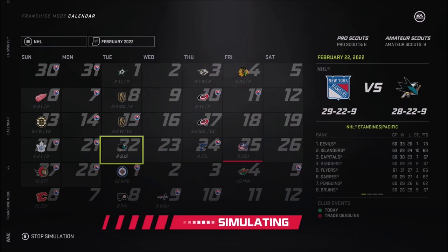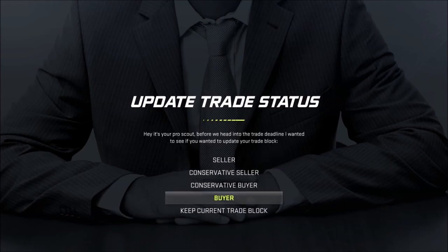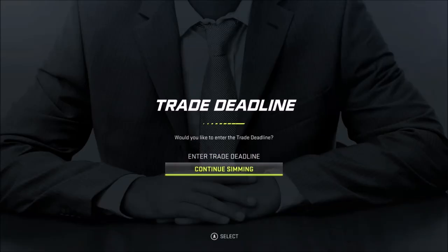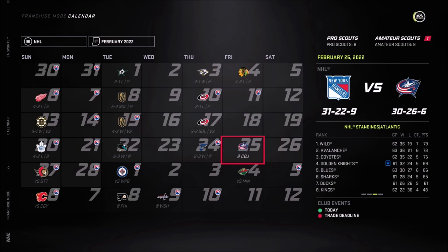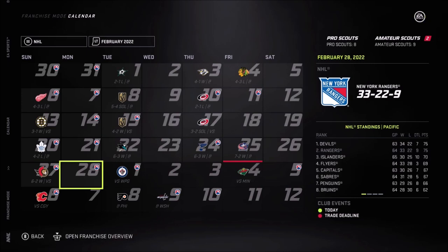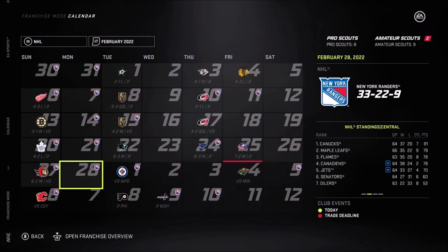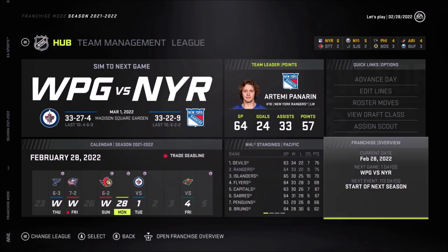Ever since we got Malkin and Kasha, it's been four wins in a row, and we're scoring like six goals minimum per game. That is fantastic. I'm telling you it makes all the difference — you get the right chemistry and the right types of players in there, and everything starts to work.